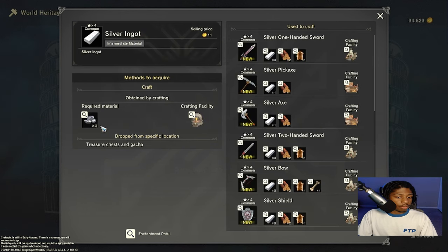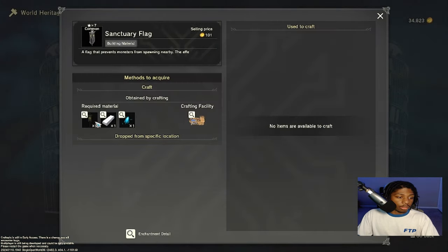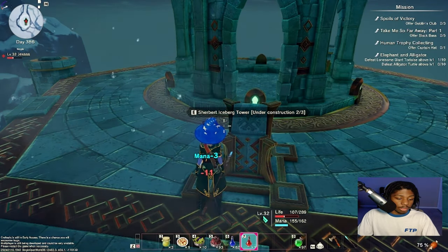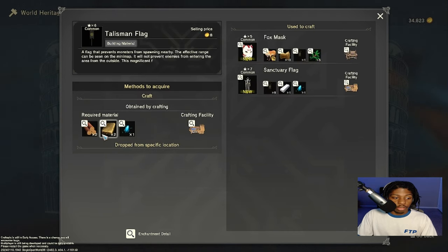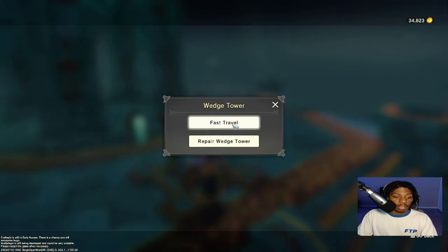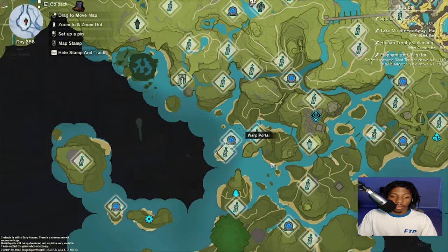Yep, that's silver. I don't know where to get any of these — this is problematic. Okay, so this one can be crafted, but I get the feeling that these might not be. Oh — I just need sanctuary flags! This might be the only thing hard here — getting those little blue powder wispy things. I can't remember what they're called.